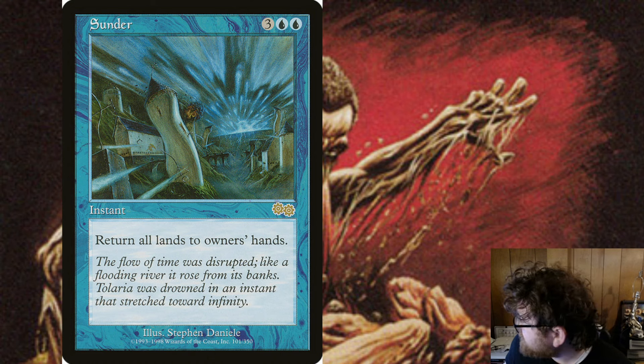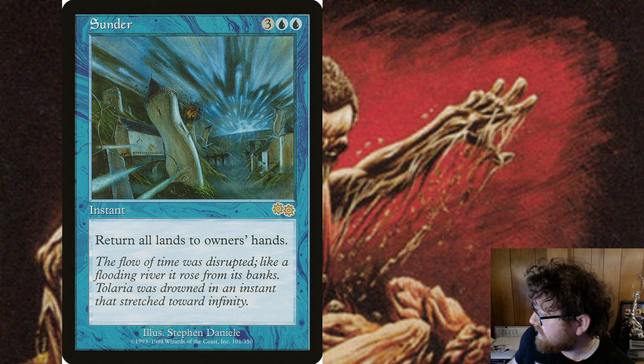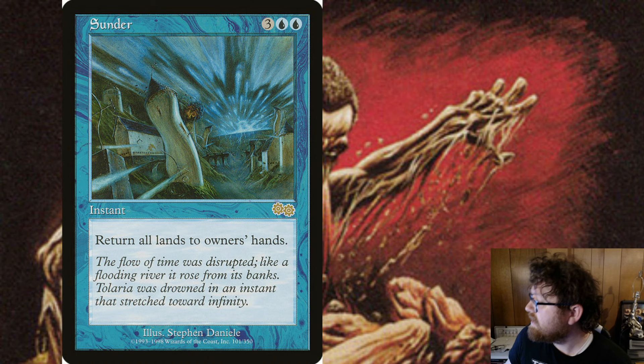A card that synergizes with Tanihua is Sunder. Because if you wait until your lands are going to phase out, you can Sunder everyone's lands away. And the best way to do this is by getting some mana rocks out so you can use those as mana. Then while your lands are phased out, you can board wipe everyone else essentially.